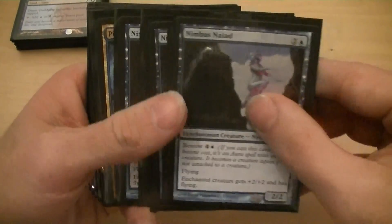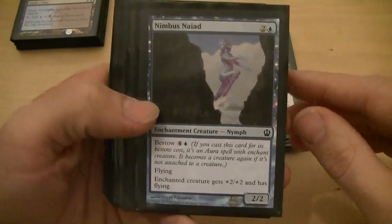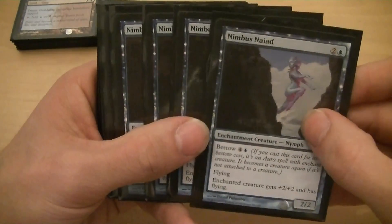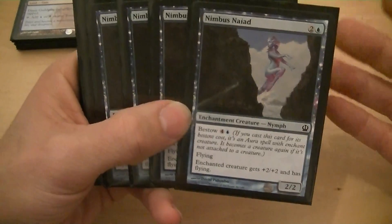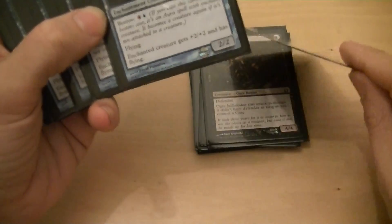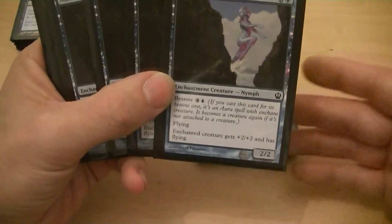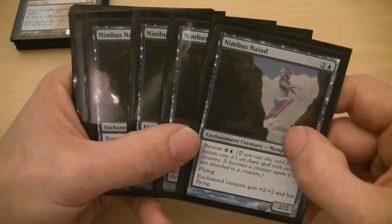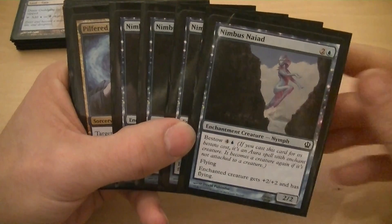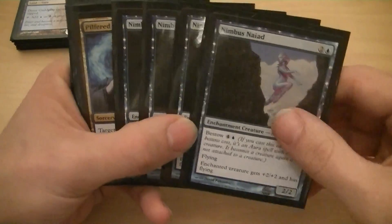I've got four Nimbus Nyad. It's a 2/2 flyer for three, or you can bestow it for five and put it on a creature and give it plus two, plus two, and flying. I use it more as a finisher or for blocking because I'm very vulnerable to flying. I'm usually going to be slapping this on a Jailbreaker or a Return Phalanx because that way if I want to attack with it I can. But if I have to, I'll put it on whatever I've got to just to stop some flying damage coming in.